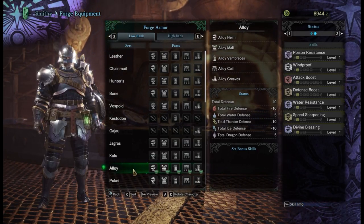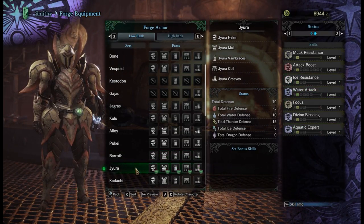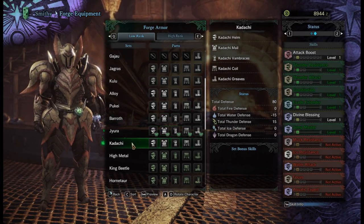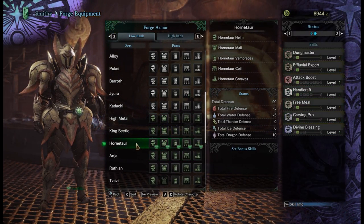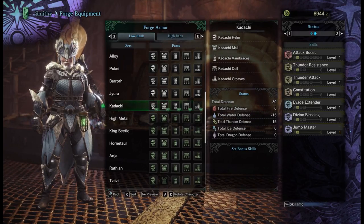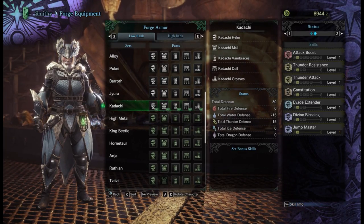From here, the Alloy armor is actually a pretty good shout, particularly if you're a blademaster. If you're not a blademaster, Baroth can be okay. However, the Juror is pretty much where you're going to want to go, simply because of Focus. From here you basically have two choices depending on how you want to progress. I'm going to skip High Metal, King Beetle, and Hornetaur — although I will show you the Hornetaur because it looks hilarious. As a gunner I would recommend the Kadachi, ignoring the hat which is horrendous, simply because you have Evade Extender and Constitution — really handy for those dodges, particularly for heavy bow guns. If you've still got the weapon out, Evade Extender is absolutely great, and Constitution will help with bows since you're constantly pounding out arrows which affects your stamina.